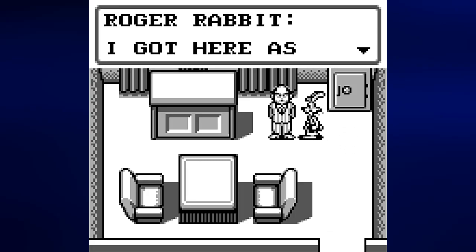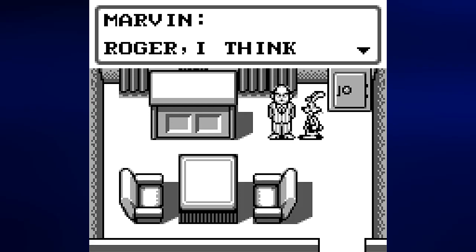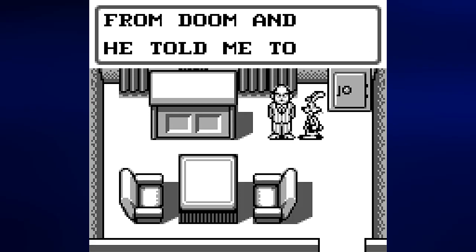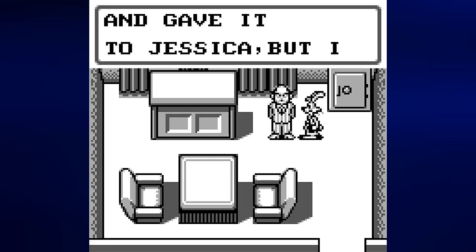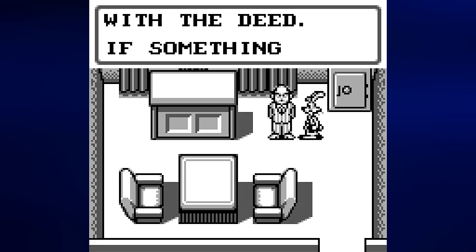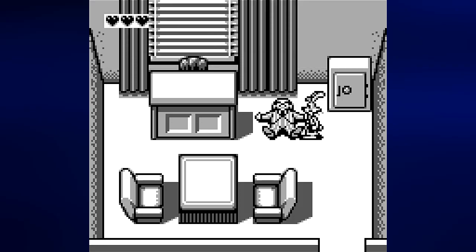As soon as we go into the eastern gate we meet up with Marvin Acme. 'I got here as soon as I could. What's the problem?' 'Roger, I think Judge Doom is trying to kill me.' 'But why?' 'He wants to get his hands on Toontown. A few days ago I got a call from Doom and he told me to sell him Toontown or else. I was really afraid he'd kill me, so I made out a will and gave it to Jessica, but I forgot to give her the deed to Toontown. Could you give it to her? My will can only be executed if it's together with the deed.'